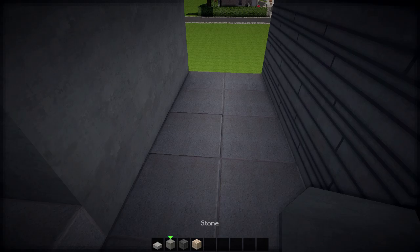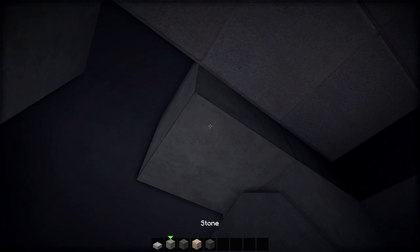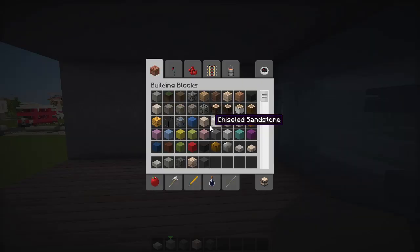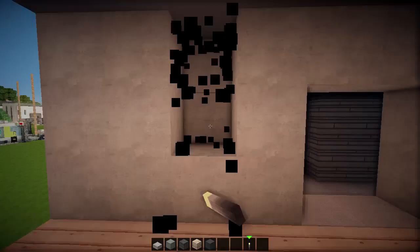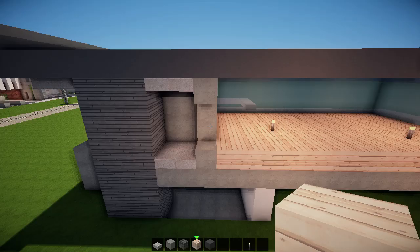I'm going to close this off here. We come in here - this is going to be our little entrance. Let me just grab some torches so we can actually see something. When I'm building I'm using the shaders mod because I love it. Then we can demolish this as well and add a little room on this side - this might be the bathroom.